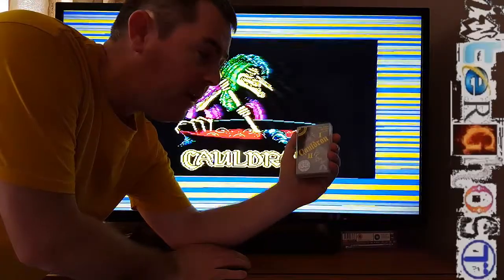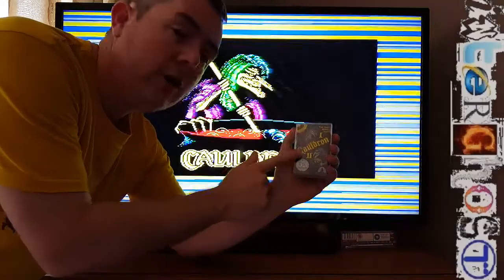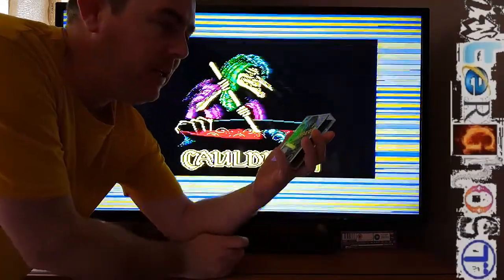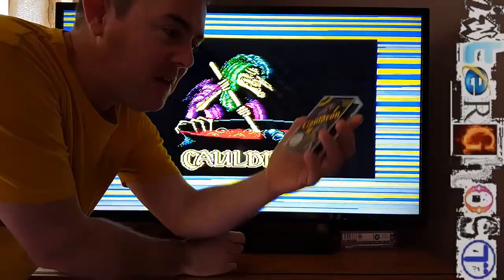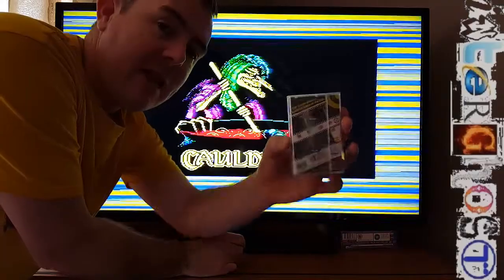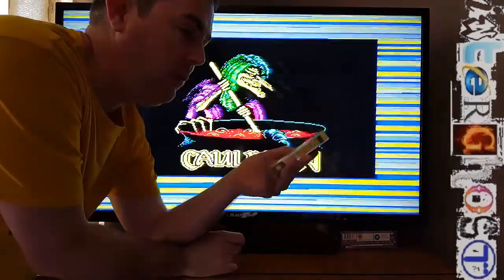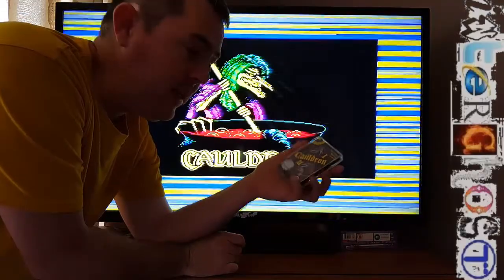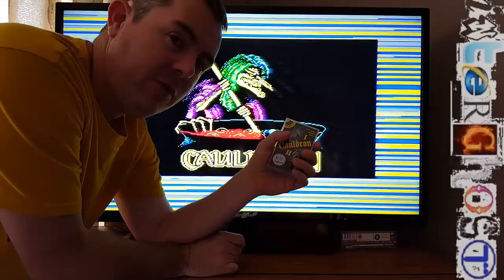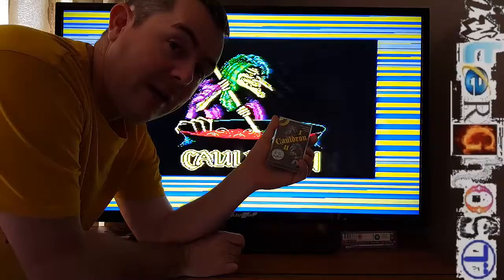Hi there, Interghost here, and today I am going to do a quick gameplay short review on Cauldron on the ZX Spectrum. This is on the Cauldron 1 and 2 cassette, so you have got one game on one side and one game on the other. This is a game I used to have back in the day. Basically you are a witch and you have to fly around shooting things like pumpkins and bats. So let's get on and have a look at it.